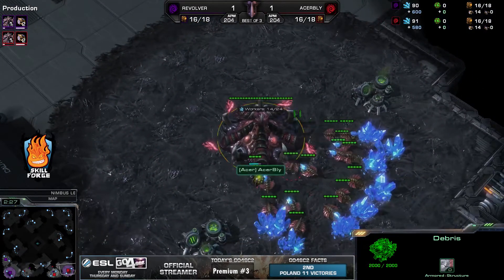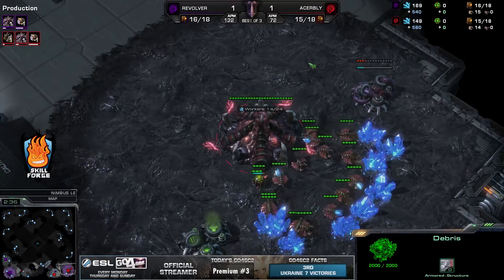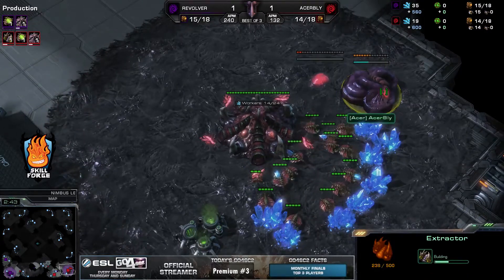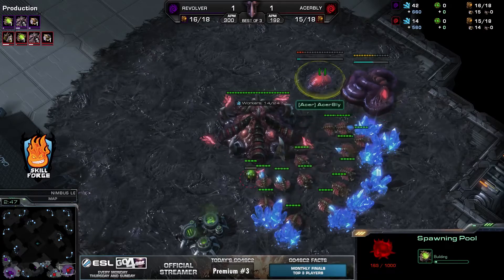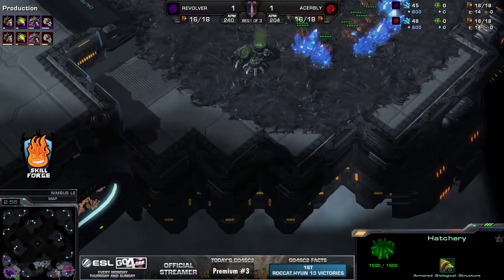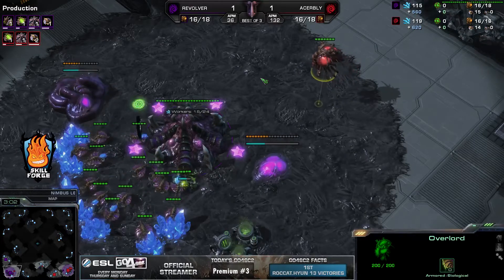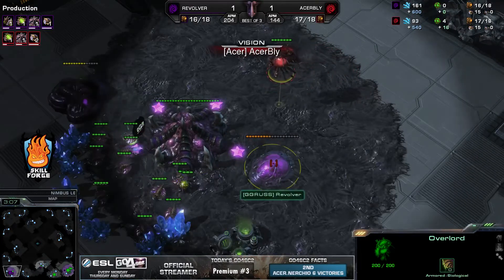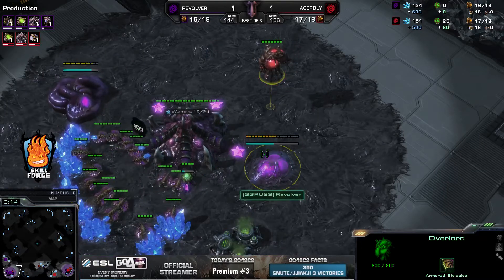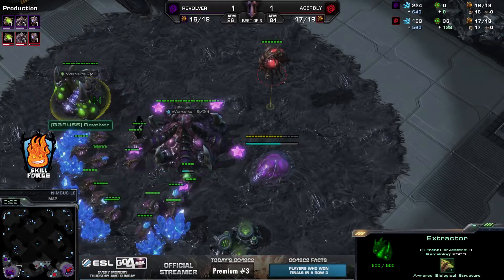Getting two queens in that little choke will make sure that your bases are safe in the early game. So another very mirrored opening. The aggression from Bly did not work out as well as he had hoped in game number two, but he is going to go for a very quick gas once again — gas before the spawning pool. Not the best build against a fast pool, but Revolver has been playing it straight up in every game. This time Revolver has also opted to go for his own gas geyser, just a little bit later.